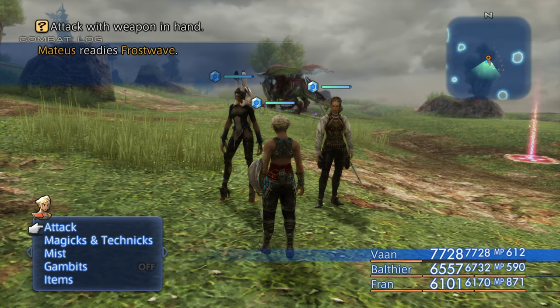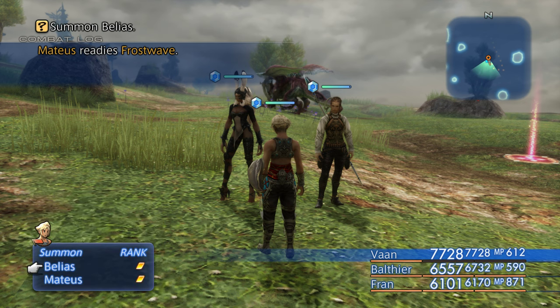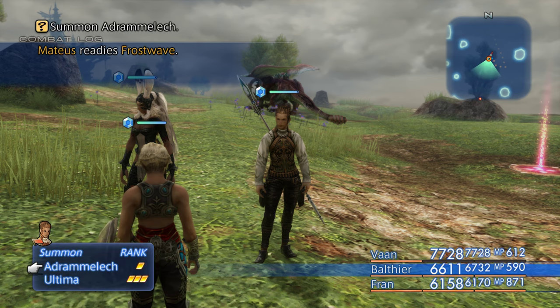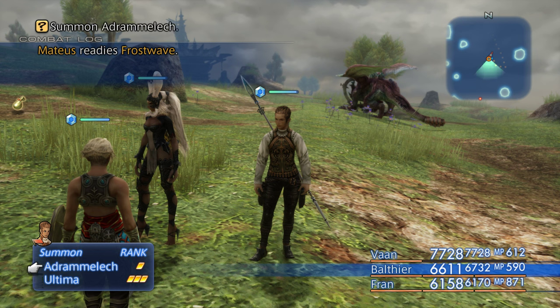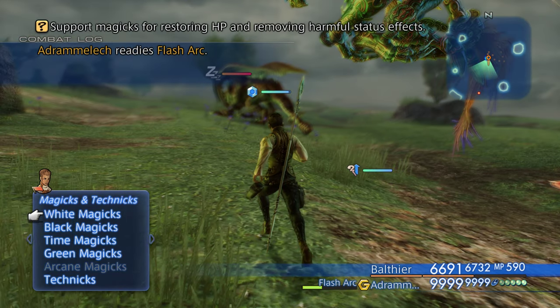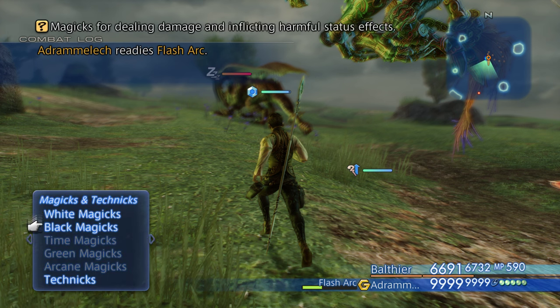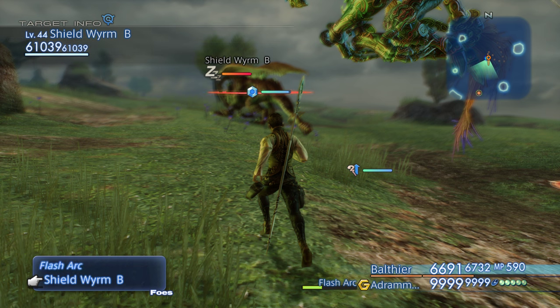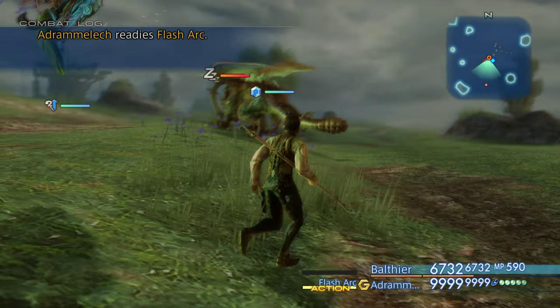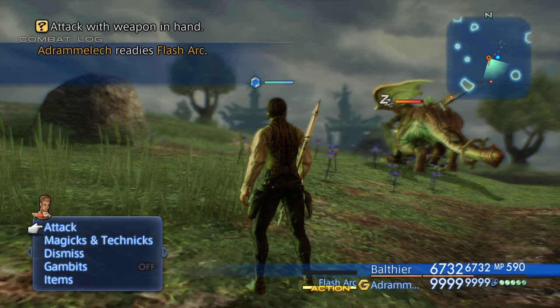Okay so that is everything that he has access to. Now let's switch over — this one's ultimate is a three-bar so we'll have to reset for that one. Let's do Adrammelech. I really should have used this more — kind of a shame. So I can see he's got Faith automatically. He's got Cura, he's got Thundara which would obviously make sense, and then Flash Arc for his regular thing and Judgment Bolt. Wow that's pretty good damage — seven thousand.